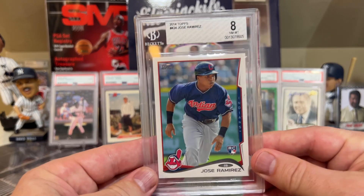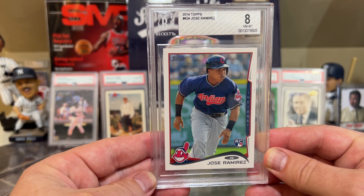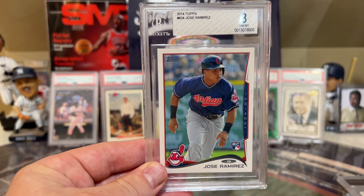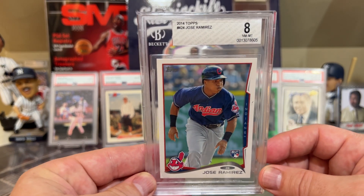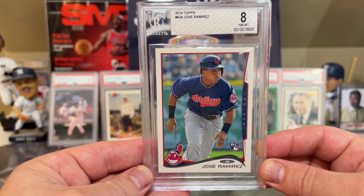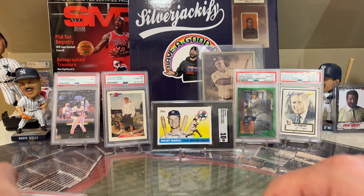Next up at number 7 is José Ramírez — 8 home runs, 20 runs scored, 33 RBIs — a hell of a start for José Ramírez. Unfortunately the best card that I have of his is this 2014 Topps rookie in a BGS 8 — that was the best card I could find of José Ramírez.